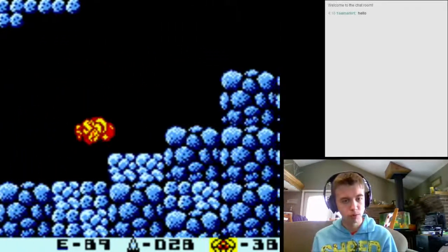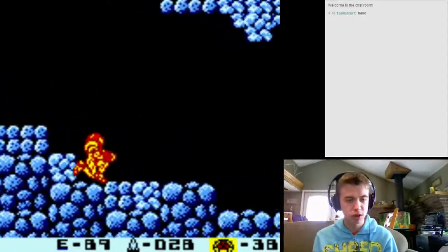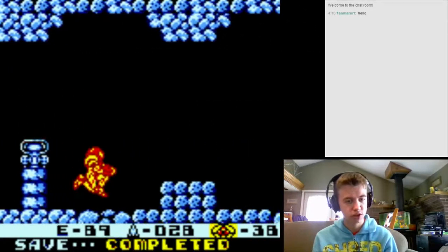Roll through the room. You always want to be rolling if there's more than six blocks that Samus is running straight and if you're not falling. Here's the first save station - you can save here if you like.